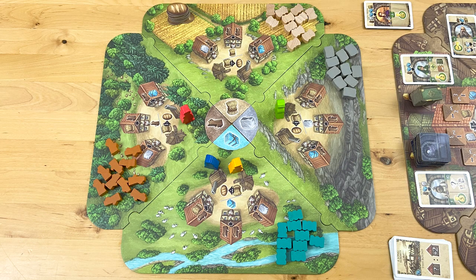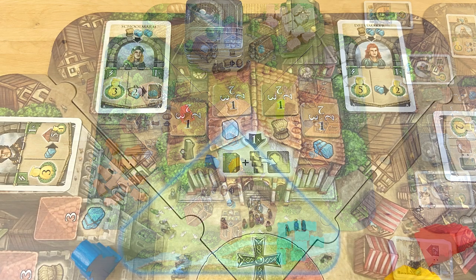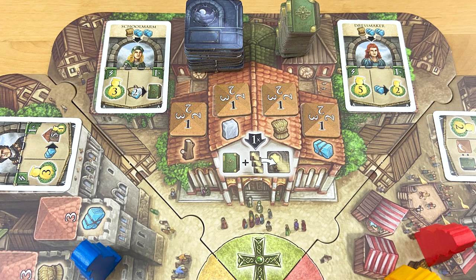You have to travel that exact number of spaces — no more, no less. When your pawn reaches a new space, you get to do something. All of the countryside spaces work the same: if you reach that spot, you get to take one of the resources associated with that area — stone up here, wood here, grain here, and cloth here.